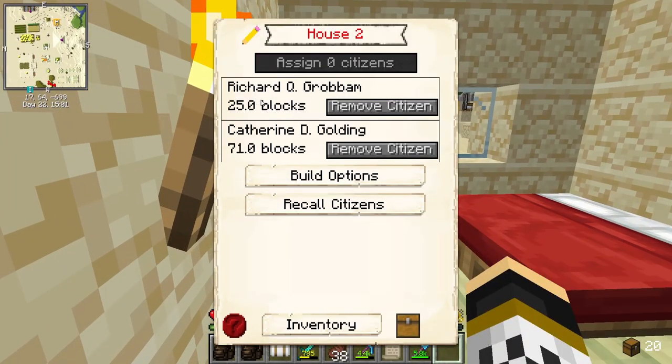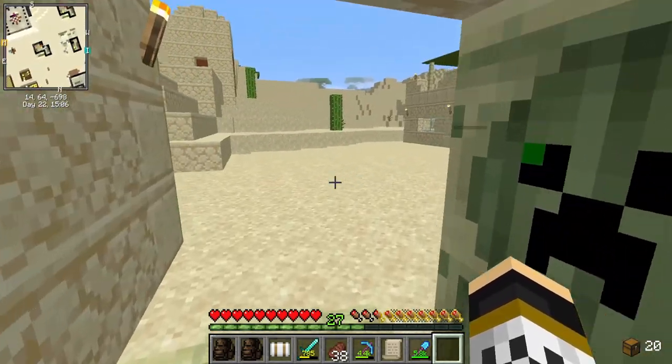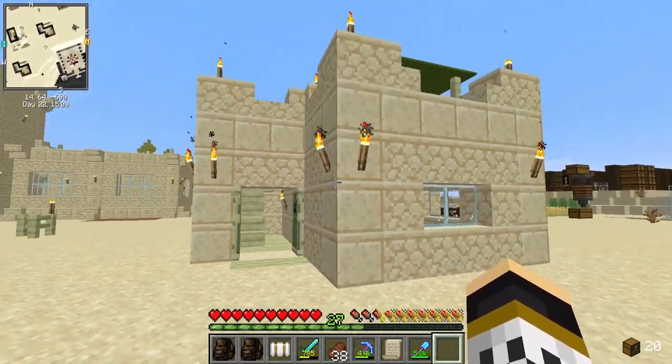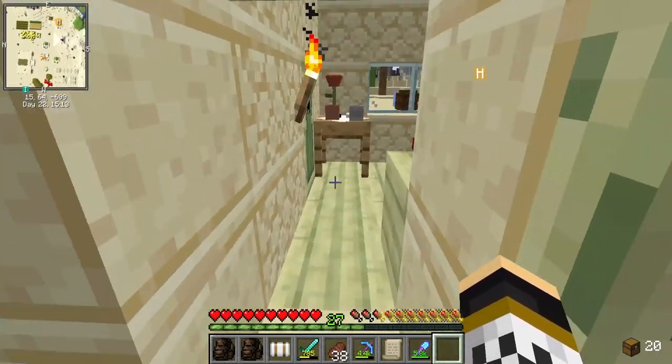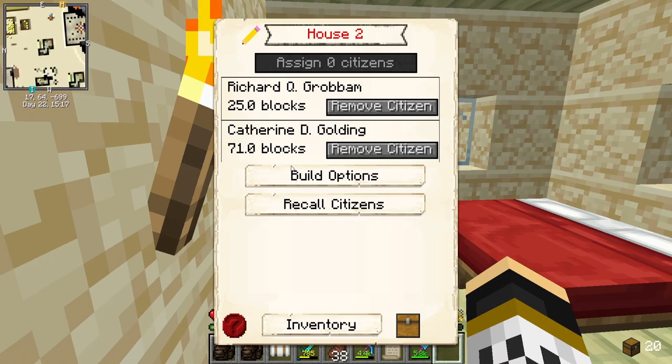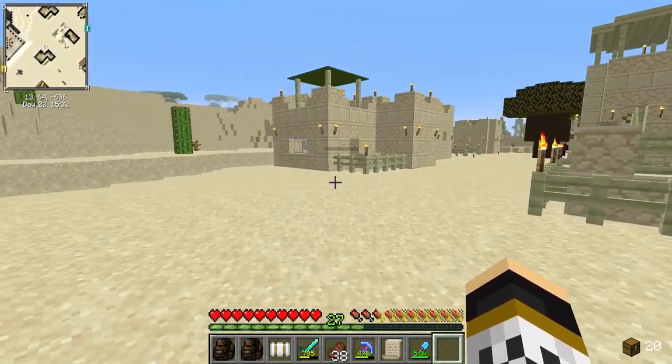In here we've got Richard and Catherine. If you have a house it has to be level two or above, because level two means two people can live in the house, level three is three and so on. At level two we have a house where two people can live, and we've put a man and a woman — Richard and Catherine — and they will produce offspring, little baby Lancelot.